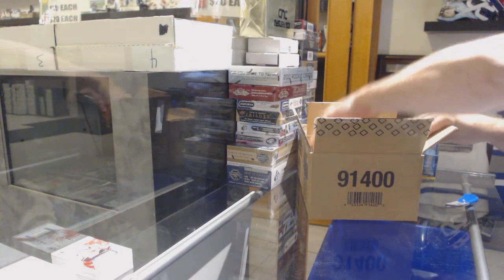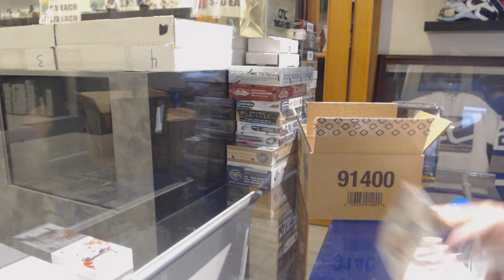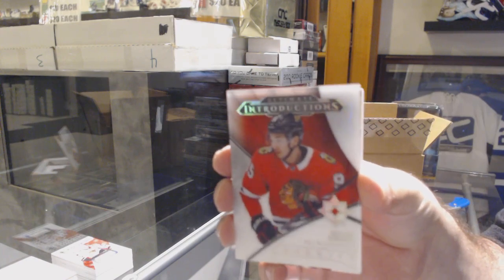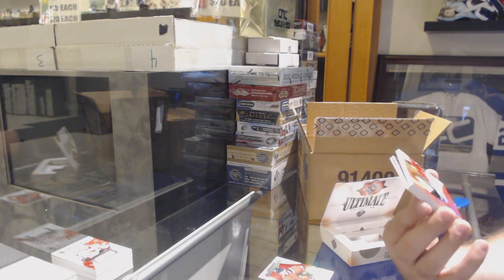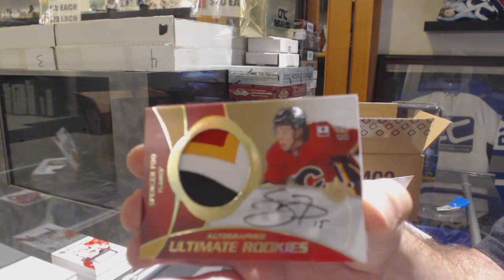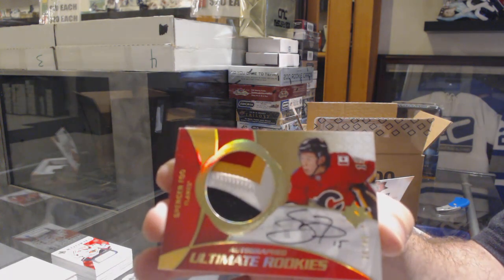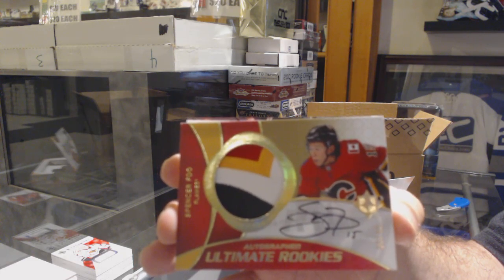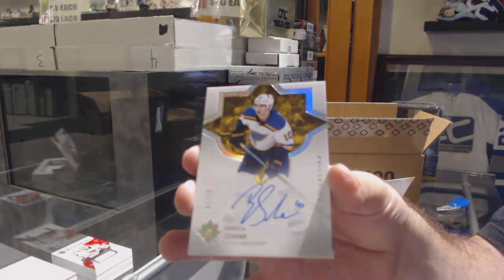Pretty much most of you who requested their teams have gotten hits already. I know Chris — all three of his teams have hit. We've got one for your Buffalo and Montreal. For the Chicago Blackhawks, Dylan Segura. For the Calgary Flames, retro rookie patch auto to 49, Spencer Fu — retro rookie patch auto, Calgary Flames Spencer Fu.